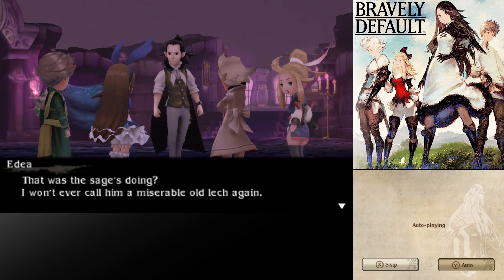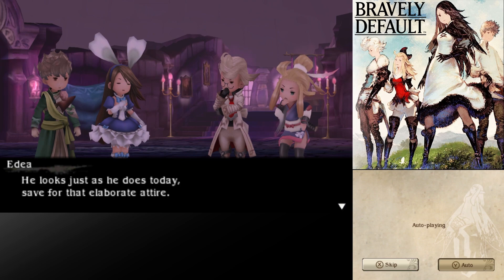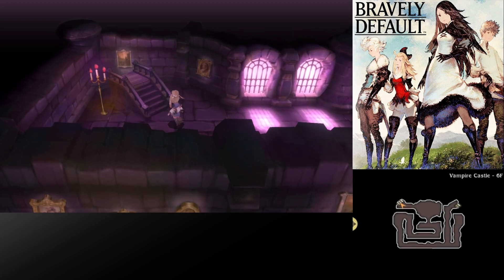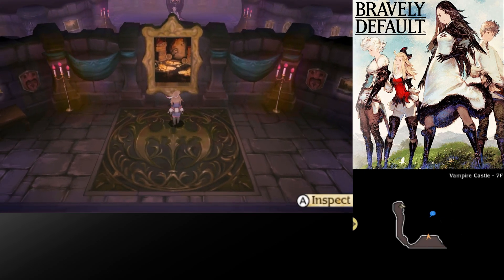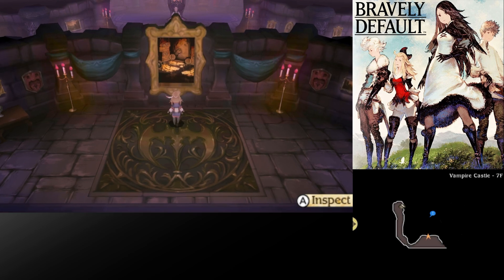I won't ever call him a miserable old lech again. A portrait of the Archbishop — he looks just as he does today, save for that elaborate attire. Thanks to Yuliana's efforts, separation of powers was created in the Orthodoxy, creating the more modern version we see today — where it's not ruled by a single archbishop or a patriarchy, but by individual Vestals and their temples. It's really cool to think that the slimy old lech we kind of know him to be was such an influential figure in making the Orthodoxy a better faith to follow.